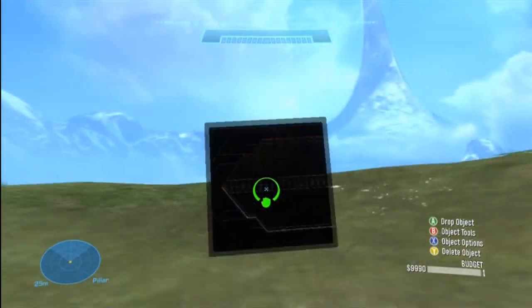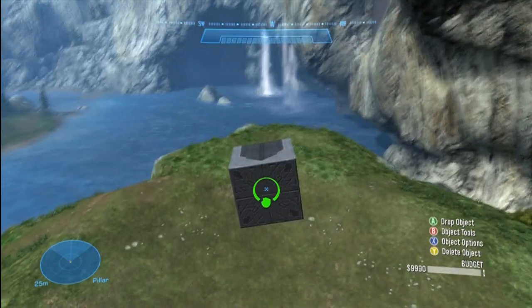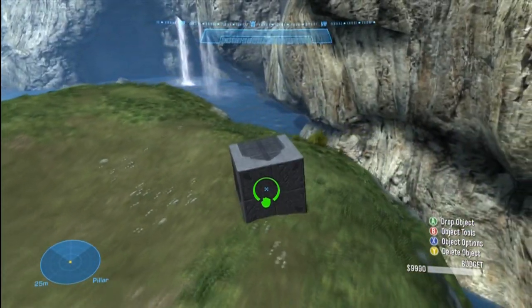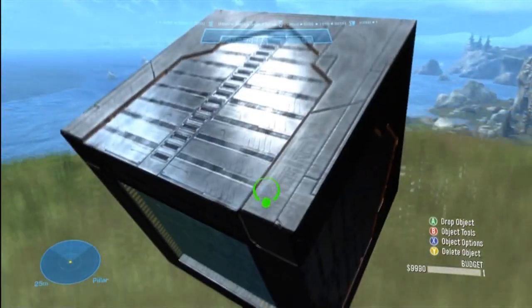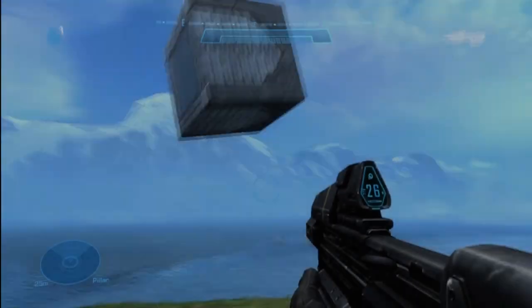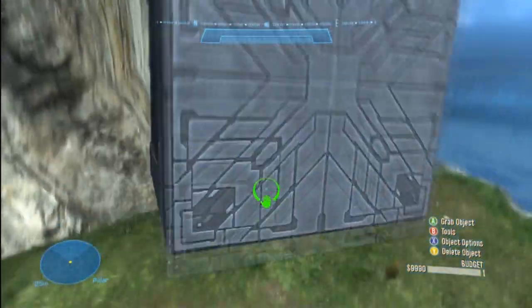The next physics type is Fixed. Fixed is a lot like Normal in that you can run into different objects with it and it won't go through them. But when you drop it, it stays in place — you can see it up there, it's not moving. You can go and stand on it if you'd like.